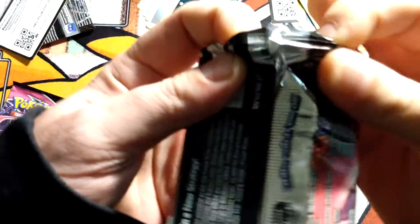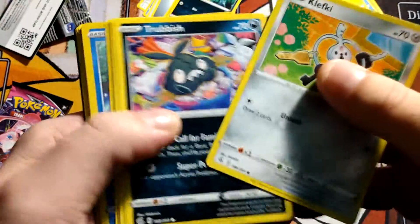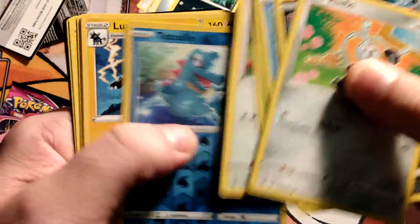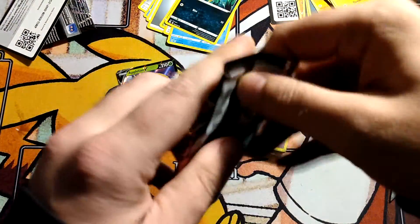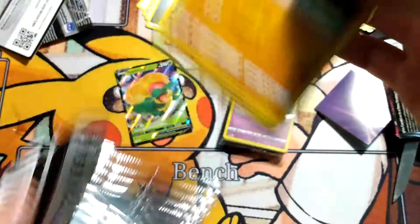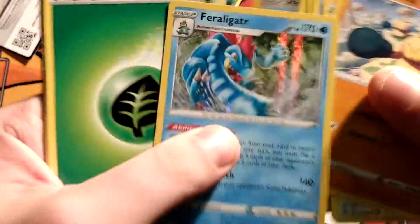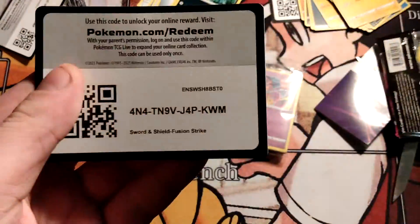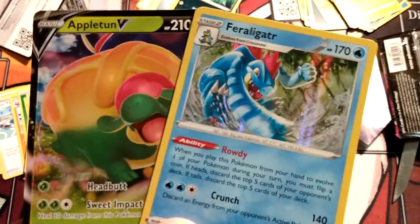Out of these build and battle kits, I'm at least expecting a Holo. And there we go — a Holo Feraligatr. So with the pulls, guys, we got the Appleton V and a Feraligatr Holo.